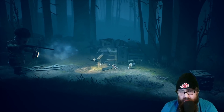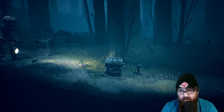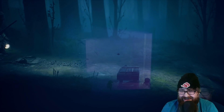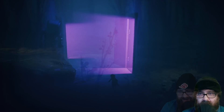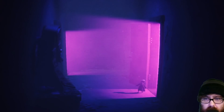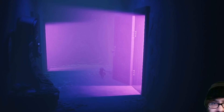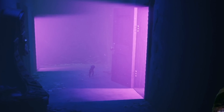Towards the end of Little Nightmares 2, we see Mono enter the Signal Tower to pursue Six after he defeats the Thin Man. Mono finds himself in some trouble as he's trying to navigate around the Signal Tower's environment. Luckily, he is guided by the music box that we can hear coming from each of the doors. The music aids him, showing him the way to find Six. But do we get a surprise when he does.